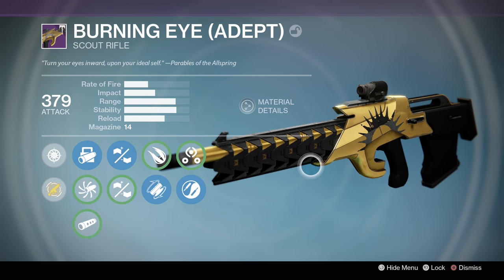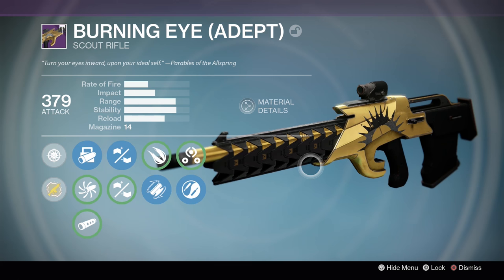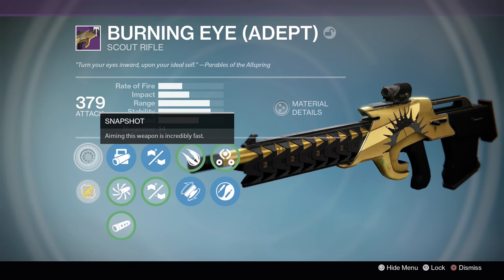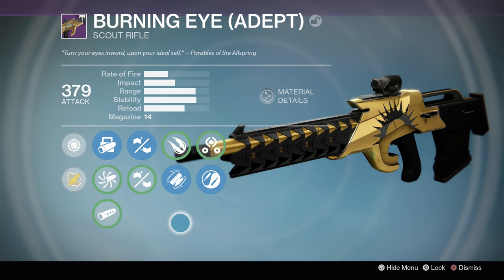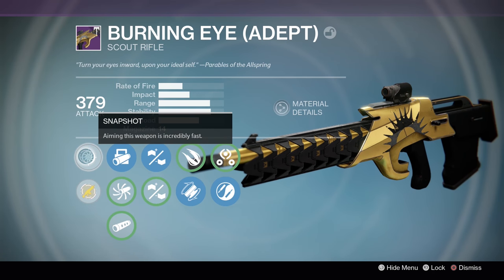I haven't done any PvP with this one, so I'm not sure where it stands. It seems like a good Scout Rifle, it's just Scout Rifles aren't really in the meta, which is a little bit of a problem. As with all Adept versions of Trials of Osiris guns - if you receive a Burning Eye in Trials of Osiris, it will come with this exact same roll. The Adept version just adds an intrinsic snapshot perk.